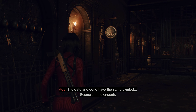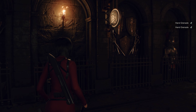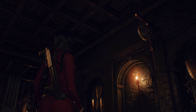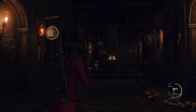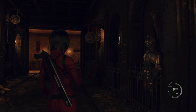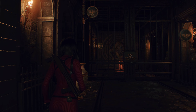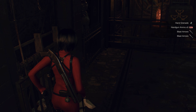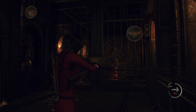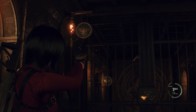The gate and gong have the same symbol — seems simple enough. Thank you for explaining how this works, Ada, and saving me the trouble of doing that myself. You can tell she's been rehearsing her AAA protagonist self-monologuing lines. I actually found out earlier this week that Ashley also explains how this works in the main campaign if you dawdle long enough. She's not as condescending, but I genuinely never realized she had that tip.